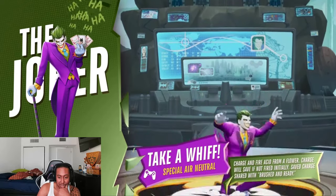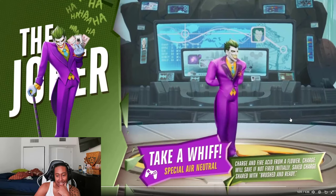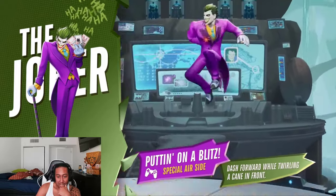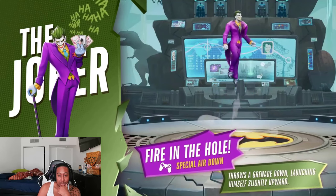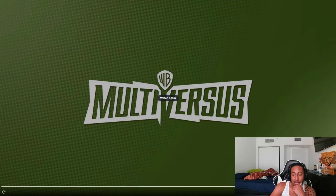Special air neutral: charge and fire acid from a flower. Charge will save if not used initially — same mechanic as before where you can charge it and use it later. Special side air: twirl a cane in front — that's gonna be a really good move. Fire in the hole — special down air: throw a grenade downward, launching himself slightly upward. He has good recovery moves with the balloon and the pogo stick, so it's gonna be hard to kill Joker.